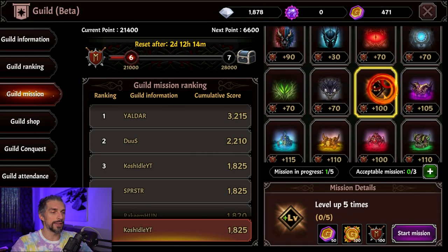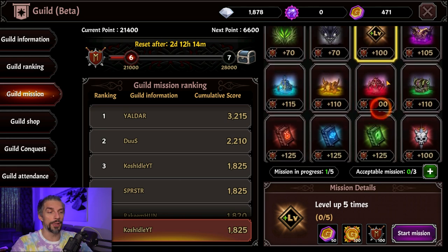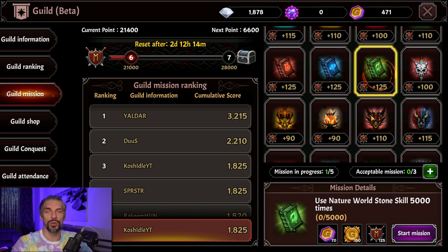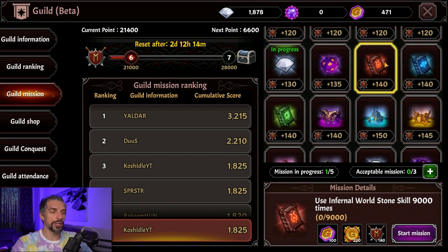A small extra tip: you might want to combine this with guild missions. The level-up mission gives only 100 guild points — not crazy high — but it's better than most other missions and really easy to accomplish early on. You can also combine it with world stone skill usage, depending on your faction and element. During one night I actually completed 9,000 skill usages with a full stone set, which gives a lot of guild points and helps your guild.